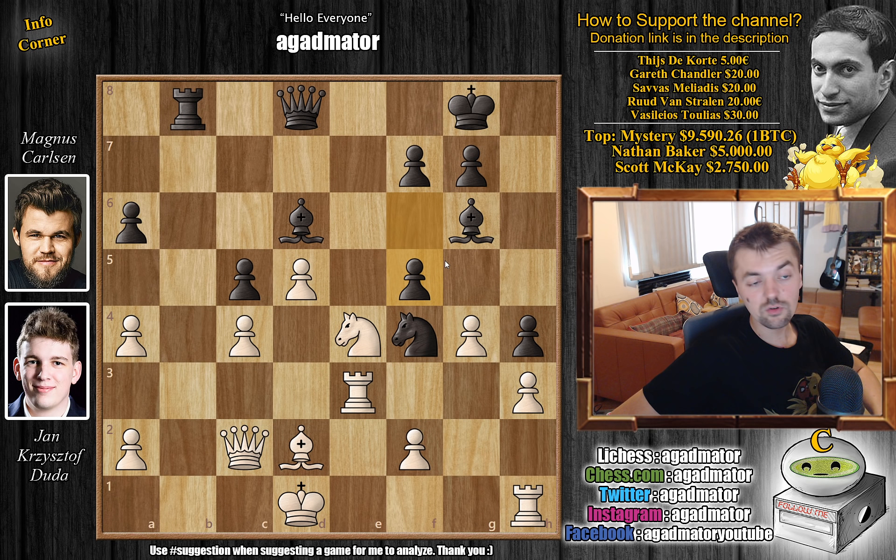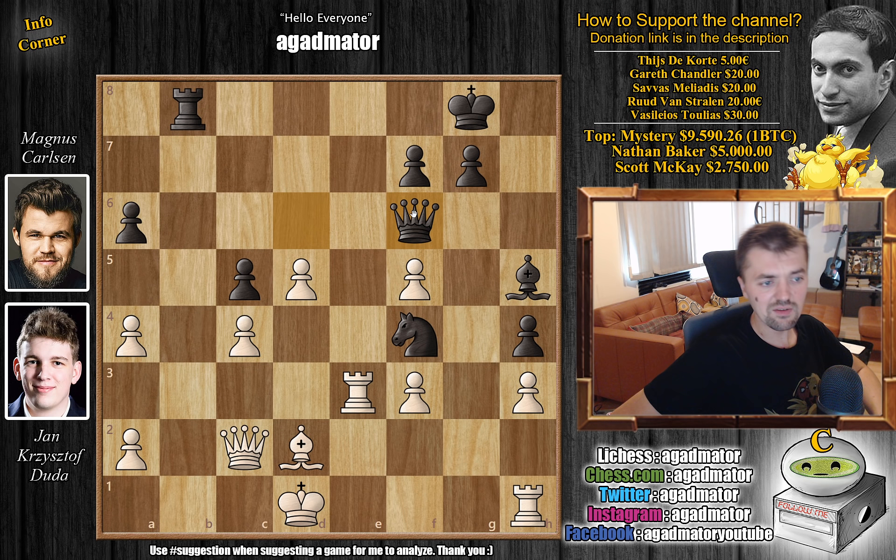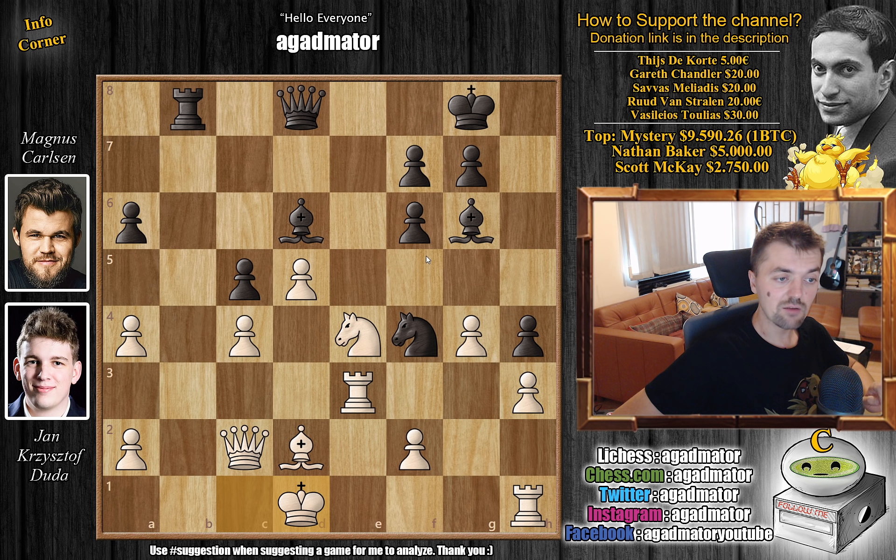So Duda played knight captures on d7. We have queen captures on d7, and now g captures on f5 — so he closes this diagonal, not forever, but for a very long time. Bishop h5 check, and now f3, as the rook covers the f3 square. And here Magnus goes in with queen to f6. You have some very interesting options: the queen can go to a1, the rook is still very strong, the knight is still very strong, the bishop is still very active. So it's still very interesting, but comparing to before f5 was played, Duda had a lot less resources at his disposal.